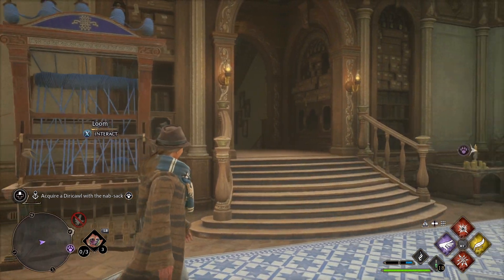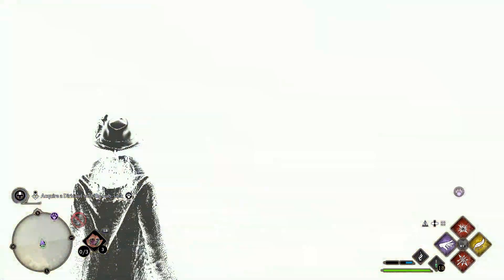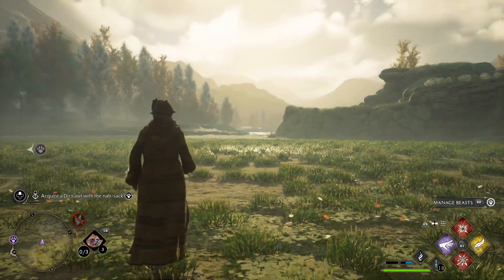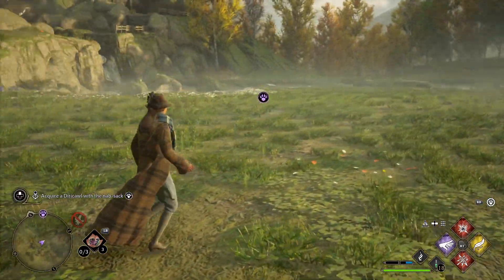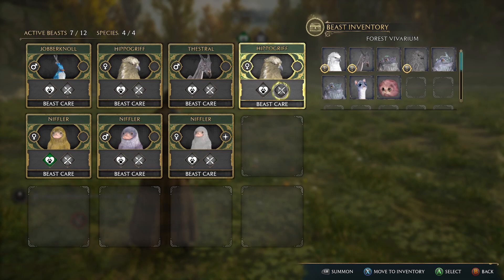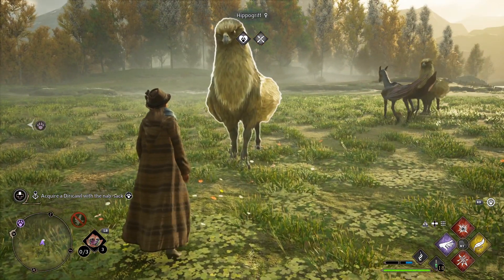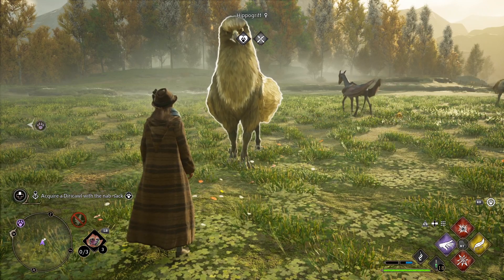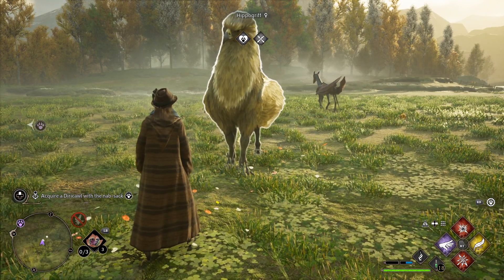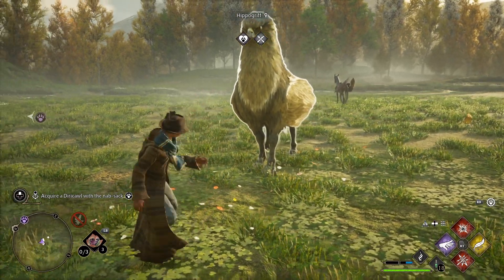Another way to get materials is to capture all the different types of beasts and put them in your vivarium. From there, whenever you want materials, you summon whatever animal, then brush it and feed it, and it'll let you collect the material from it. You can only do this every 25 minutes of gameplay, so think ahead with that.